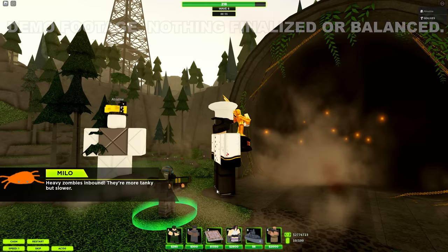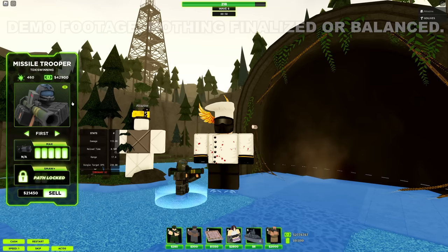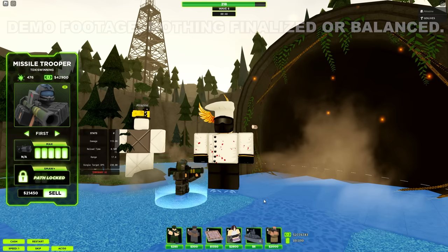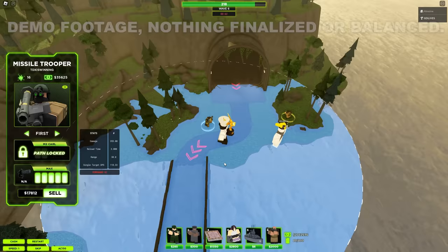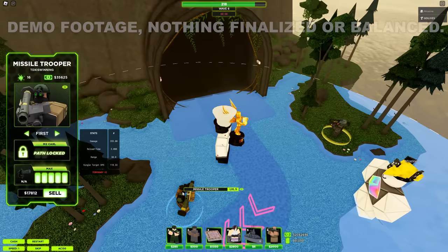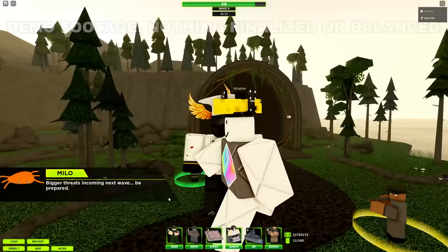There's the semi-auto mag launcher — that might be too OP. To be fair it does cost 43,000 dollars, but it's a spawn killer. Then there's the javelin, which has a crazy 30 range, although it takes a long time to reload. It deals massive damage though.